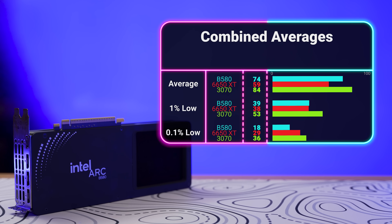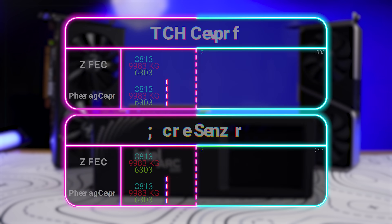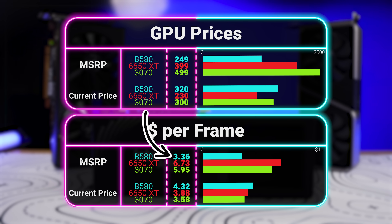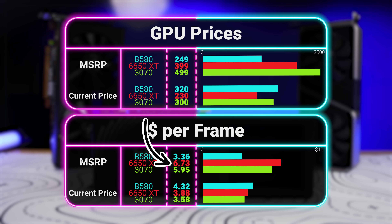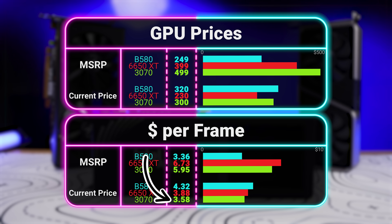The total combined averages come out to 59 FPS for the 6650 XT, 74 FPS for the B580 — a plus-25 difference — and 84 FPS for the 3070, a 13% gain over the B580. Using these numbers, we get a dollar-per-frame cost of $3.36 at MSRP or $4.32 street price for the B580. The 6650 XT costs $6.73 MSRP or $3.88 street pricing, and the 3070 is $5.95 MSRP or $3.58 street pricing.